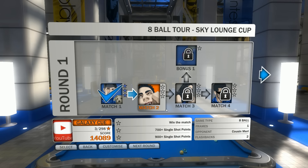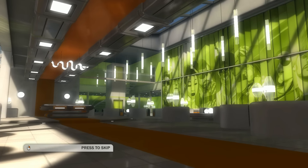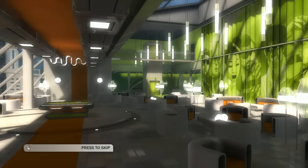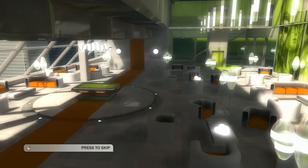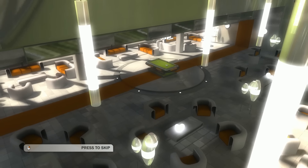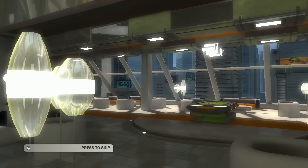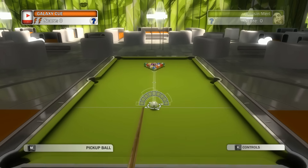Welcome back. I'm playing another Pool Nation match. I am doing it offline just to get kind of accustomed to it. So let's go ahead and jump into our second match. Playing with Cousin Merle apparently, in this beautiful room with a pool table somewhere in the middle. This intro is a little bit too long so let's press skip. Alright, here we go.